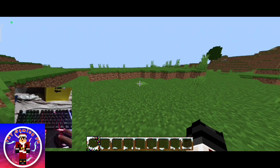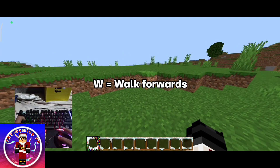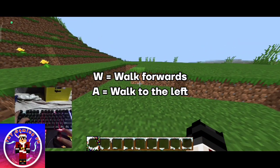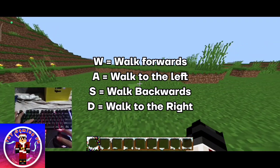To move, you need to press W, which is forward. Then A will move you to the left. S, you walk backwards. And then D, you go right. Got it?